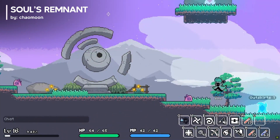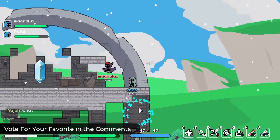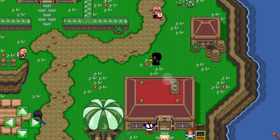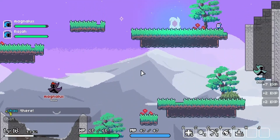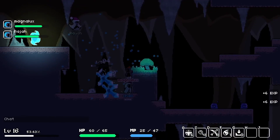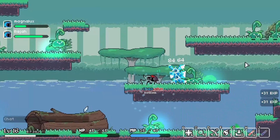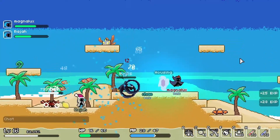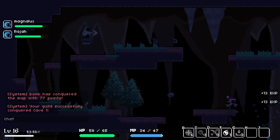Number two: Souls Remnant was sent in by a viewer of the channel and sparked my interest when I found out it was a social 2D platformer MMORPG. Back in the day I used to play Graal Online, and Souls Remnant immediately brought back memories of that social 2D game. It focuses on player interaction, exploration, and lets players unlock and train whatever skills they want as they work together to progress through the game, with bosses and dungeons to defeat, a guild system, fishing, crafting, shops, and more. Souls Remnant looks like a pretty cool place to hang out.